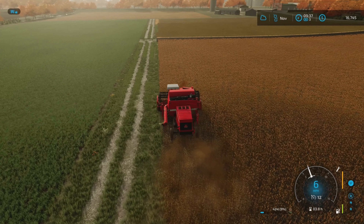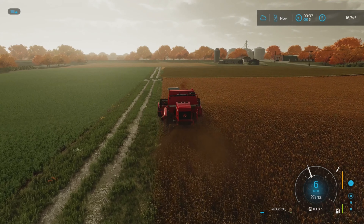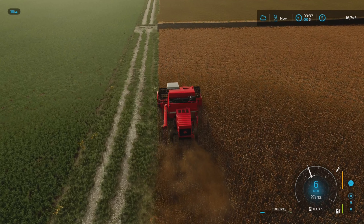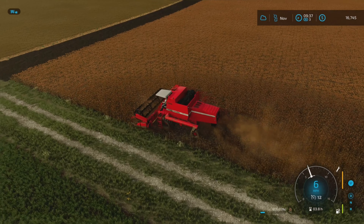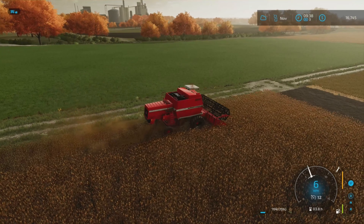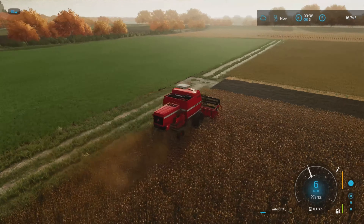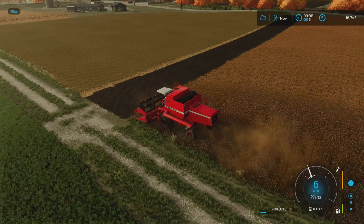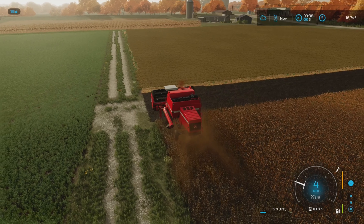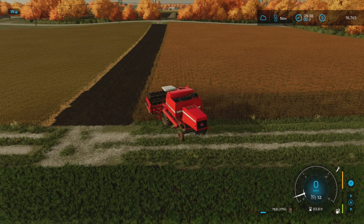Our goal today is to harvest this, harvest the rest of the soybeans, and then we'll see where we're at as far as time goes. If we have the time, we'll also plant something between these two fields. In the last episode, we combined this field over here with that one over there, made this field, and bought this small field with the rest of the soybean field. We kind of made two new fields out of a bunch of other fields.